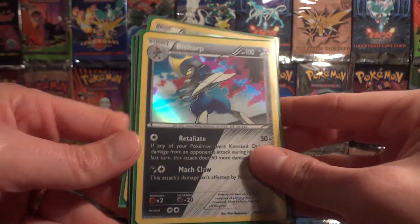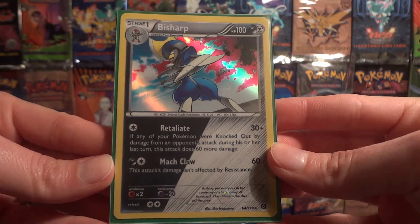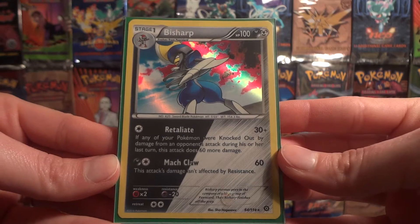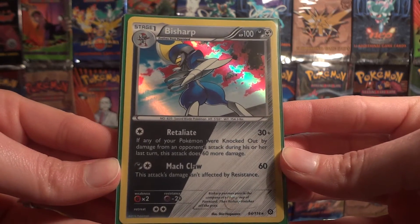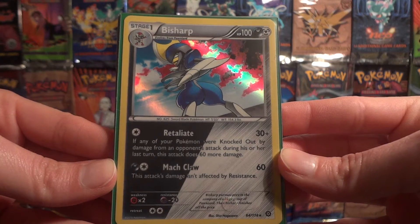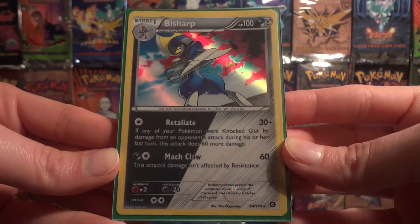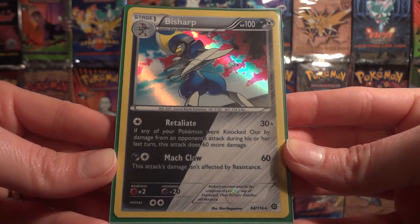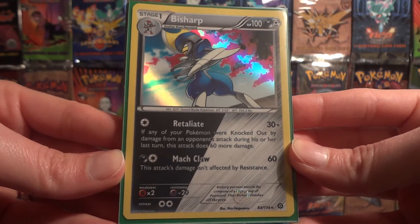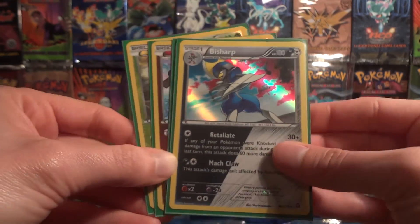The big card I was still looking for was the Bisharp Hollow. I had a few potential trades about this card, but I knew I'd worked with Freaky Dedenne before and they were very trusted, so I held out — and sure enough we were able to snag it. Thank you so much! These beauties will be going into the collection to join the rest of their Steam Siege friends.